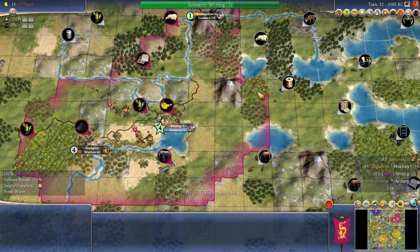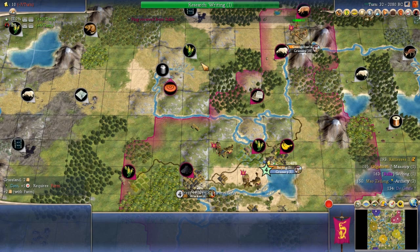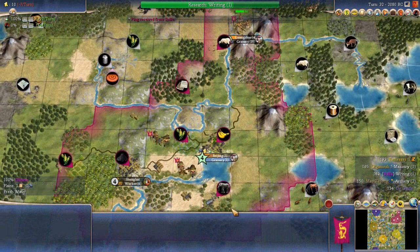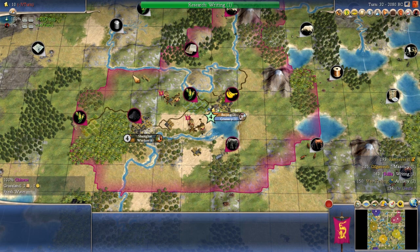For future cities, I like the tile that grabs Copper — it's got Sheep in the second ring and can share river tiles with the capital. There's also a good spot with a dry Corn and Floodplains in range. From there we just develop and keep expanding, growing upwards and outwards. I played on just a couple extra turns to show how the cottages are in place and everything is set up.